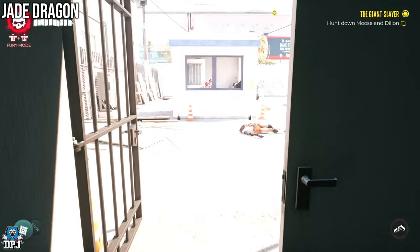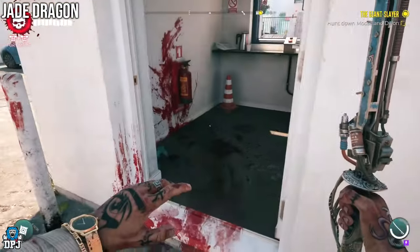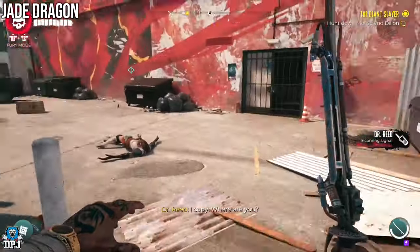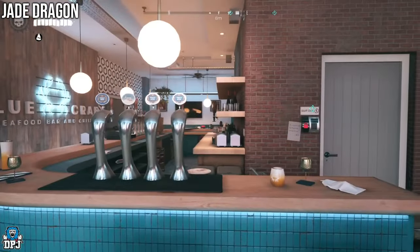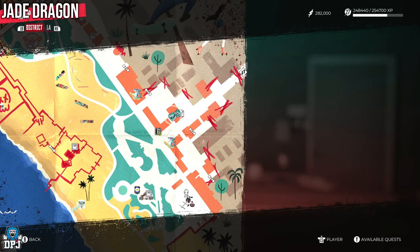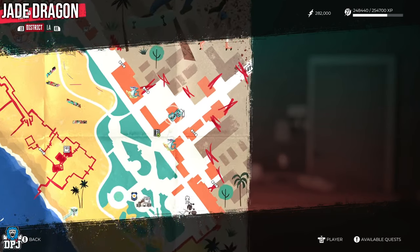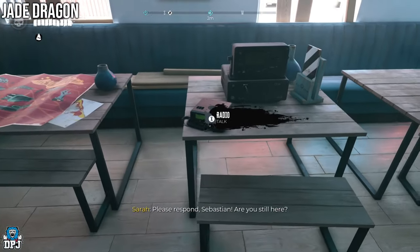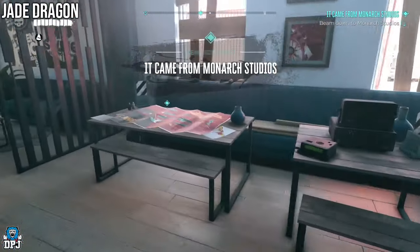To trigger her quest to appear, you will need to progress the game up until you get to Venice Beach. Here you will have to complete a main story mission called the Giant Slayer. Upon completing this mission, head inside the Blue Crab safe house and you will hear a radio calling for help. Talk to said radio — this is Sarah — and this will also trigger a side quest called It Came from Monarch Studios.